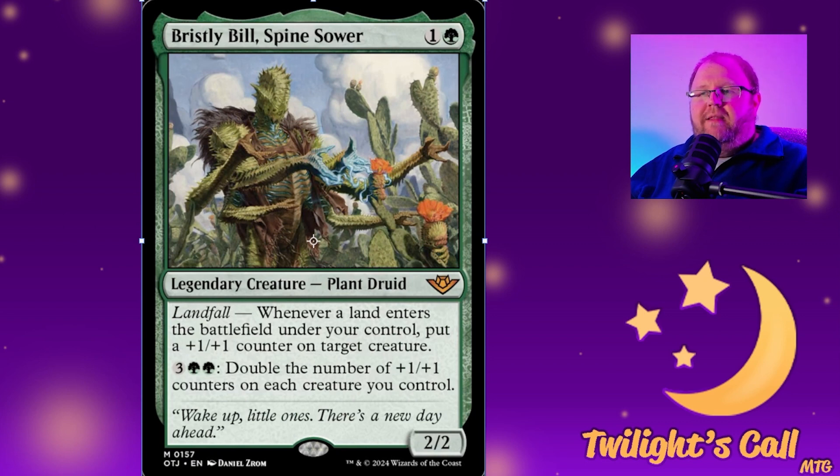Back to legendary creatures: Bristly Bill Spine Sower for one and a green — a 2/2 mythic plant druid with landfall. Whenever a land enters the battlefield under your control, put a +1/+1 counter on target creature. And for three green green, double the number of +1/+1 counters on each creature you control. Plus one plus one counter decks will love this card — it's almost an auto-include.